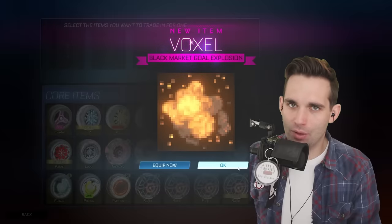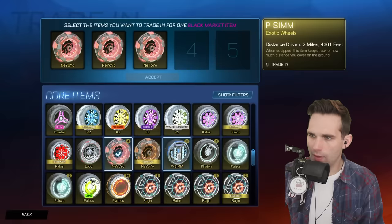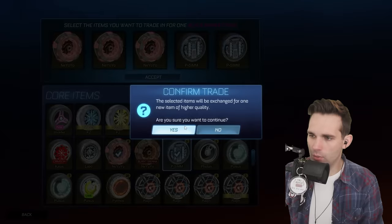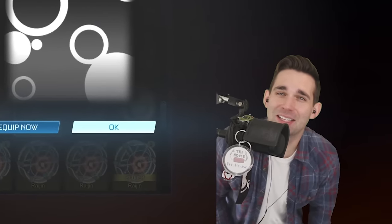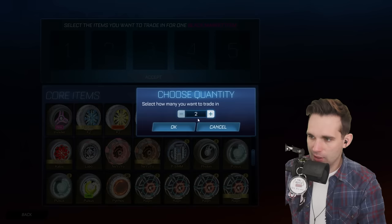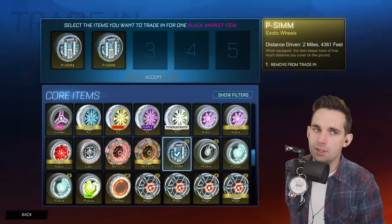I've got so many of those Knee Yo-Yo wheels — I get them all the time. Well, that's not the duplicate we were hoping for. We'll get rid of three more of these and then two of the P-Sims and see what we can get. Our luck is ending.